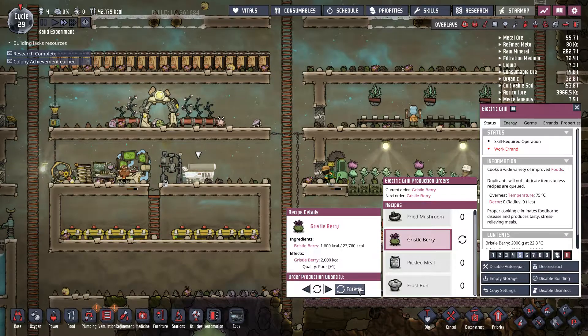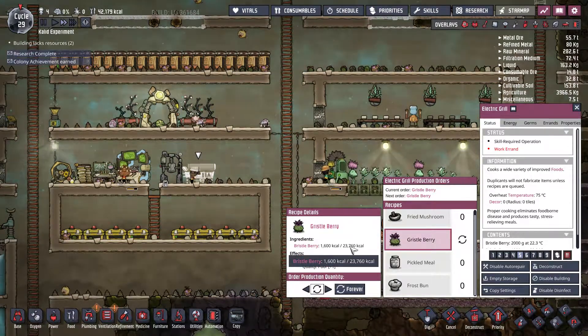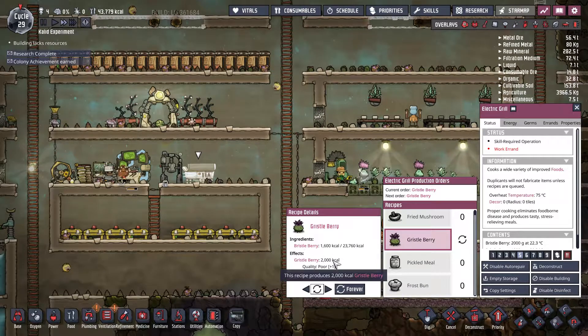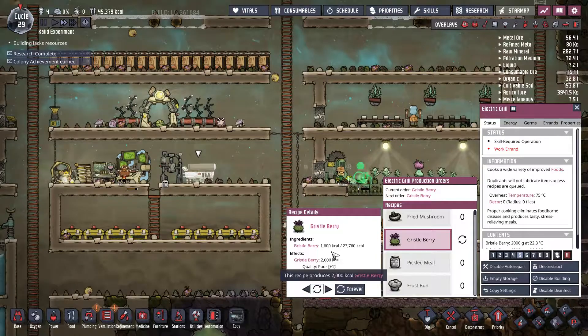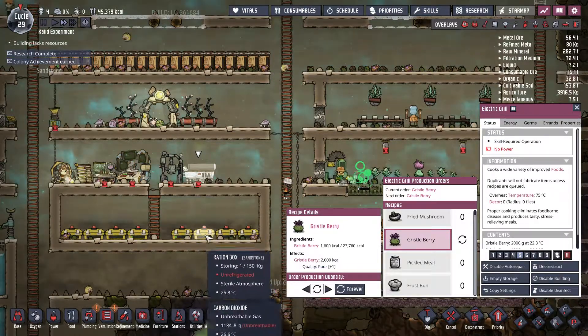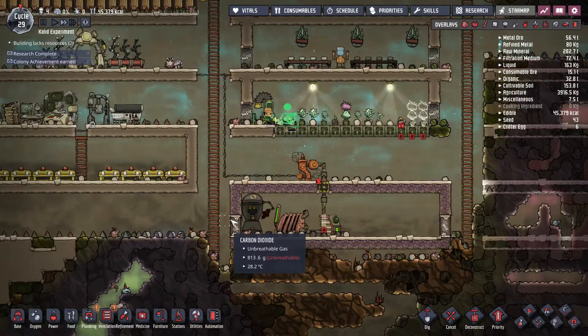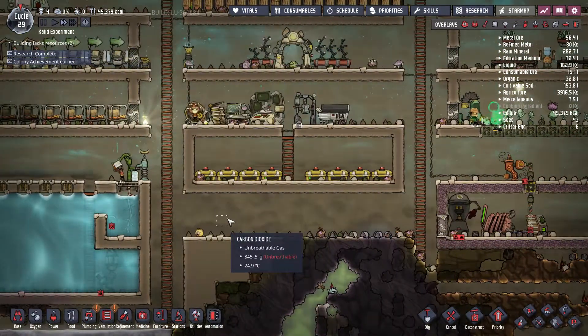Every time they have enough bristleberries — they'll have 23,000 kilocalories — they're going to be frying them. This also increases the amount of calories we get. So it's a nice way to increase morale and increase the amount of calories we're getting through the base. Cooking is a really important job.